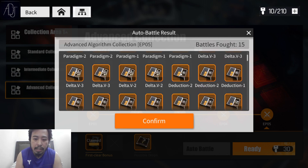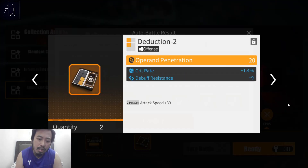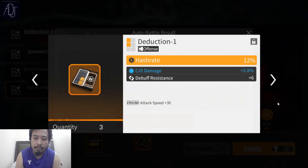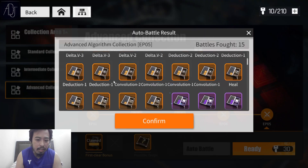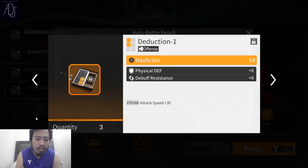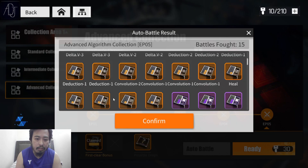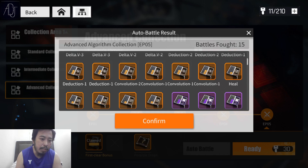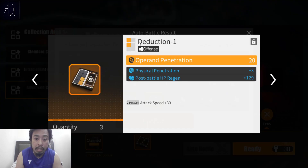Now move on to the deduction. These are just pillar algorithm set pieces, not really good. It's better to have the three-piece set rather than these pillar ones. This deduction set goes to the offensive type, and maybe this one is good for healers.